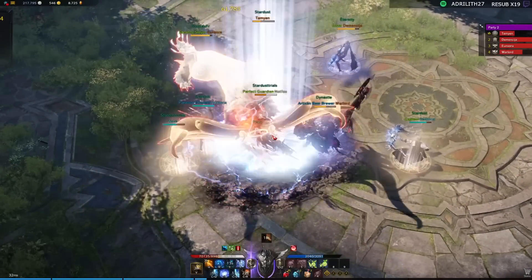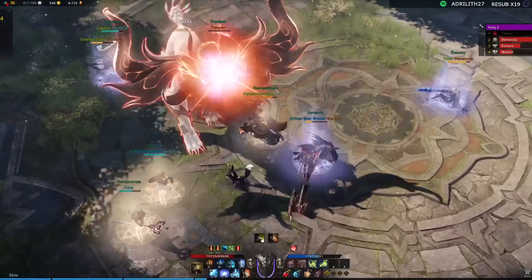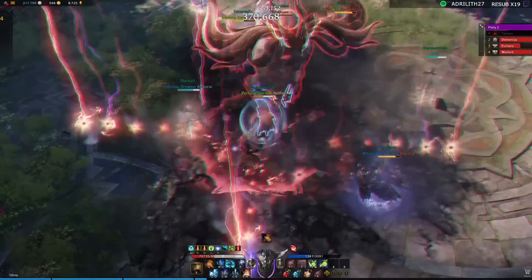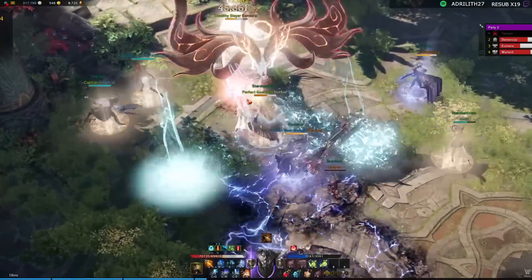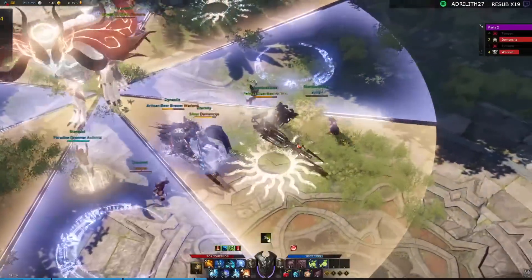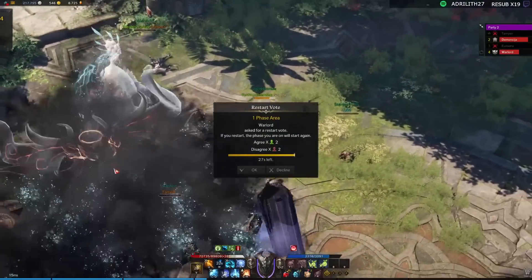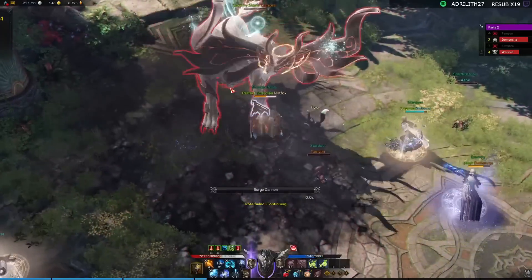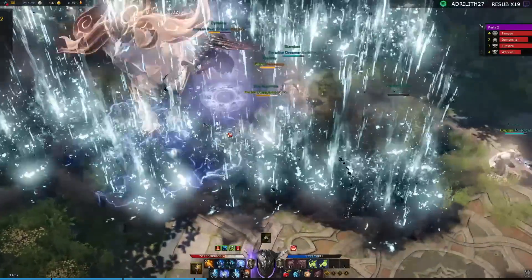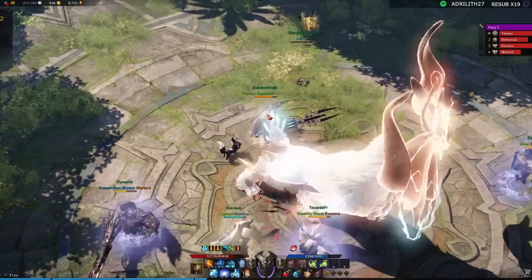Currently we can obtain up to four engravings when min-maxing, but let's put this in a normal situation for the average player who has probably around three engravings. Should Grudge be in those? It can, but it doesn't have to. Current content really doesn't require you to have huge amounts of damage. Engravings like Ambush Master or Supercharge can give you even more damage if you utilize them properly. Not running Grudge right now definitely isn't the end of the world, but Grudge will probably be better than other engravings that only give up to 16% like Barricade or Hitmaster. Yet you will be required to run Grudge later down the road once we reach four engravings or more.